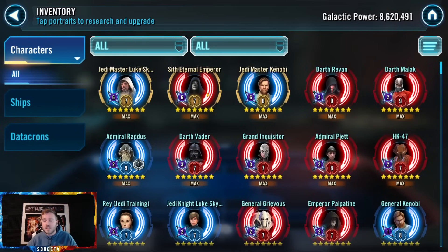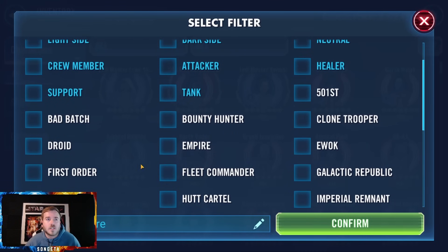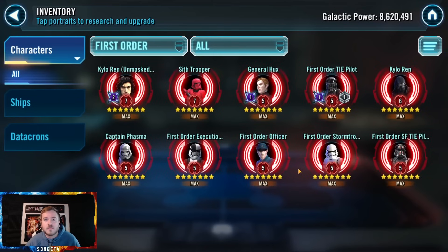They have three Galactic Legends: JML, JMK, and Sith Eternal Emperor — the perfect setup for the Lightspeed Bundles. I'm pretty sure they would have bought them. Let's check that out — let's do First Order first.